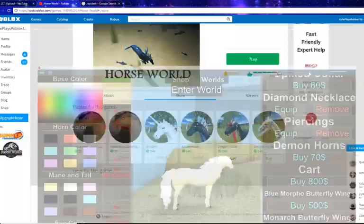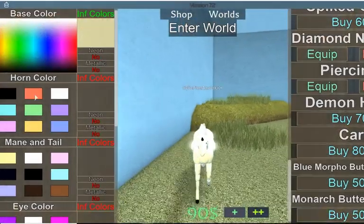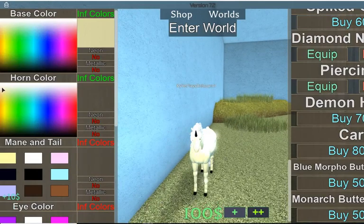This right here is what we're trying to make. We're gonna want to make the horn pretty much that same color.